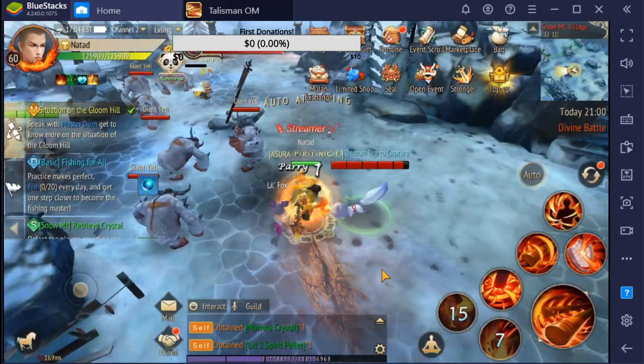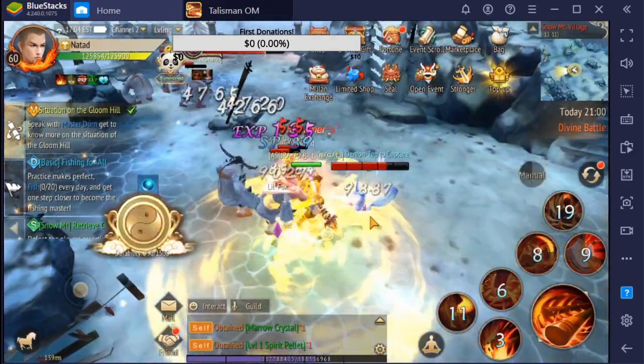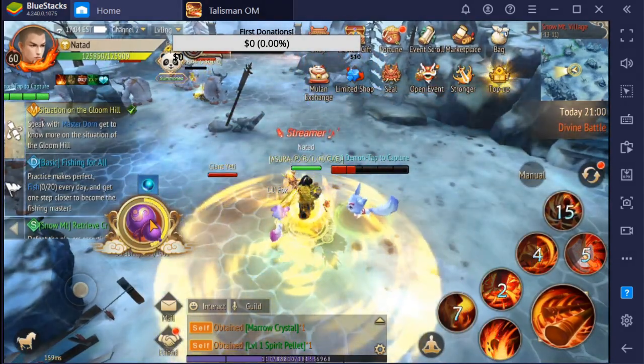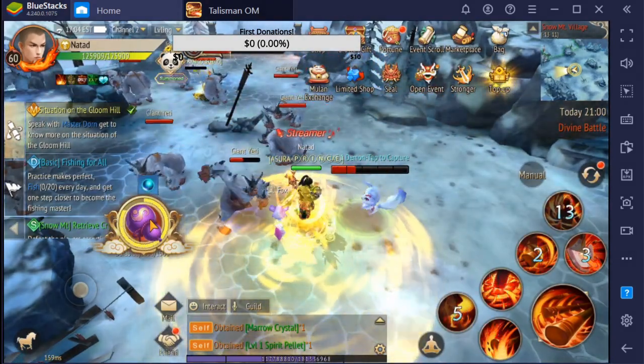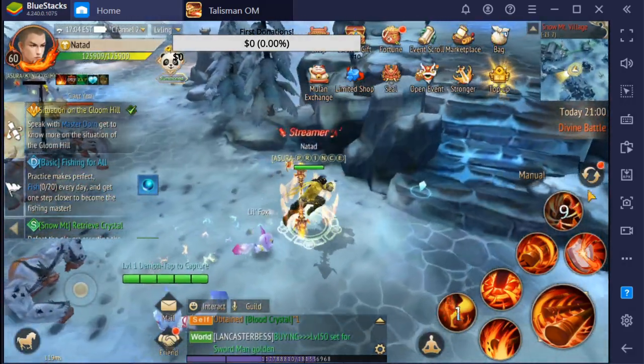Those mats you can use to make magic stones, or you can just sell them directly on the market. From my experience it's better to just sell them than to make magic stones, because you will get more silvers that way.